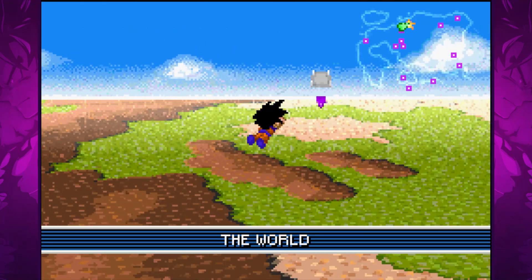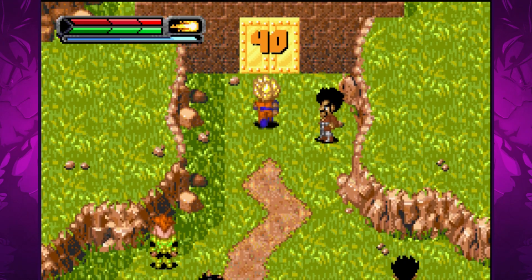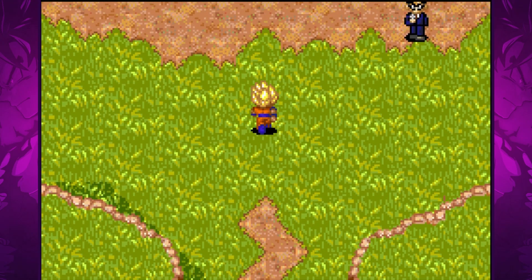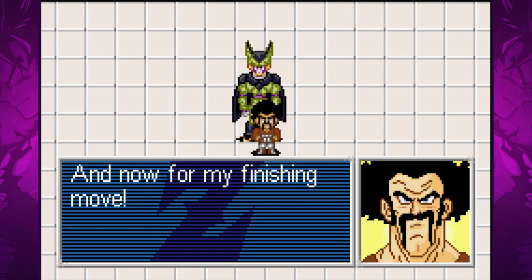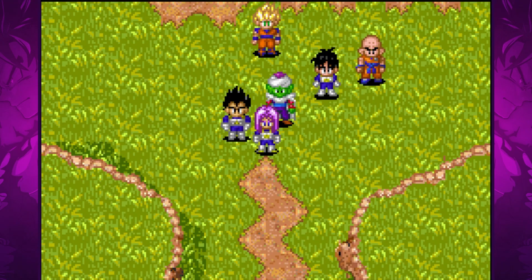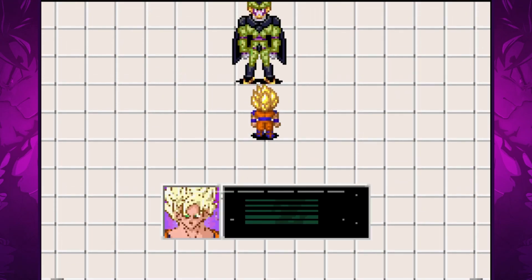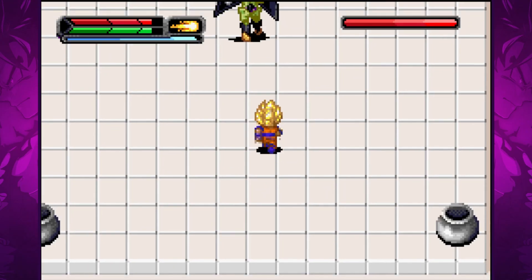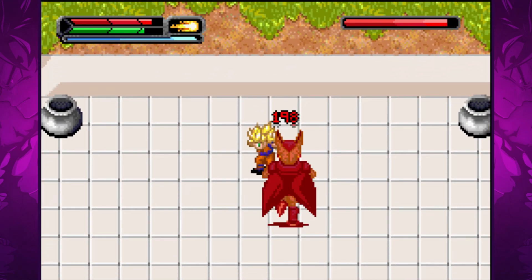With all of the Dragon Balls collected it's now time to take on the Cell Games. You have to be a minimum of level 40 with Goku to even enter the Cell Games arena, which gives a hint of what the game roughly expects all of the other characters to be at. When the tournament commences, Goku decides he will be the first one to fight. Because we are at such a high level, the next few fights are honestly really easy — this is a bit of a problem with a levelling system like this, as it is really easy to trivialise a lot of the fights even if you don't intend to.